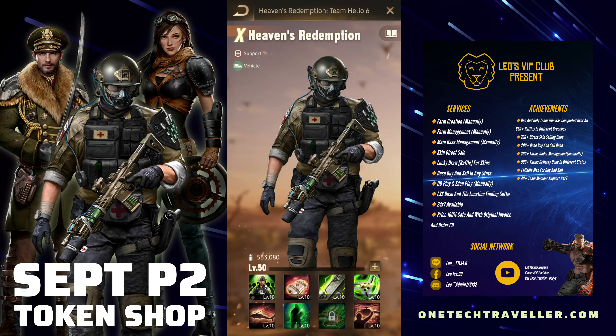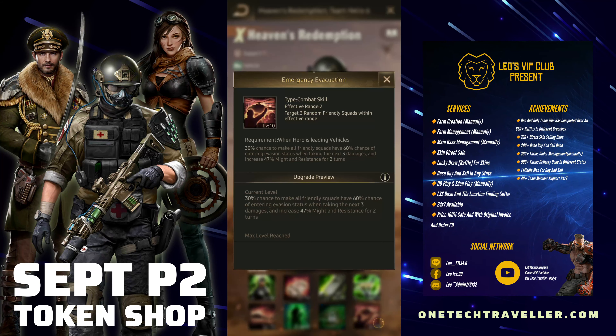We're going to dive into whether you should be pulling your tokens for any of those. Let's start with Heaven's Redemption. He's going to run you, like any SX hero, 3,000 hero tokens. You can get 800 hero tokens as long as you're maxing three hourly challenges, and that's the 15-day refresh from the first token shop. Should you be picking him up? 100% yes — he is an amazing support hero and runs effectively in all vehicle and mixed formations.